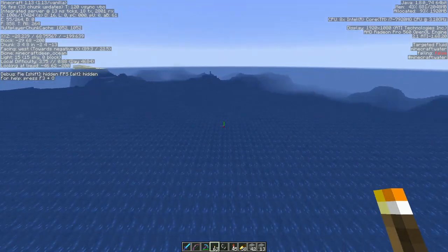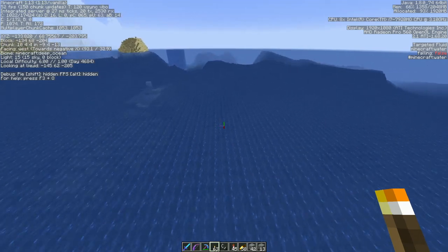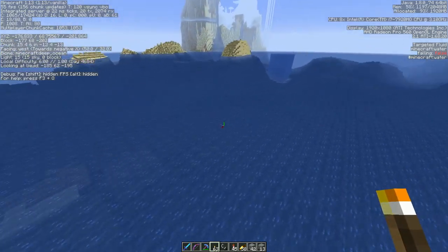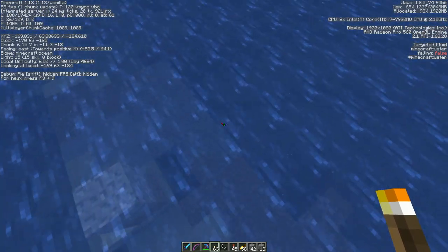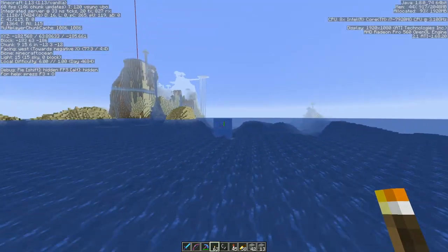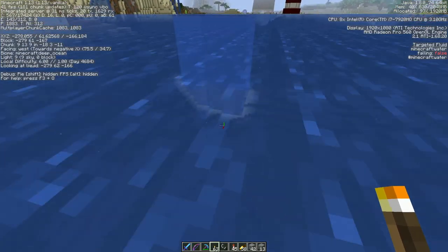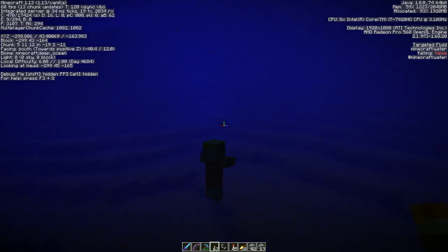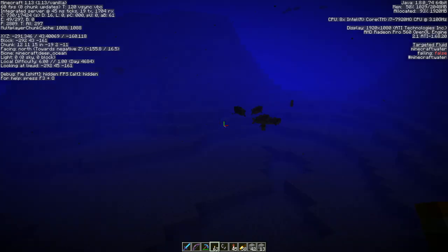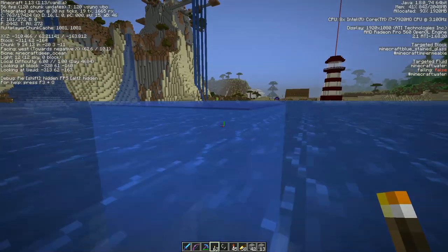So here we are at Spawn Island. Let's head back into town. This is my villager farm area. I see fishies. And we're in deep ocean.